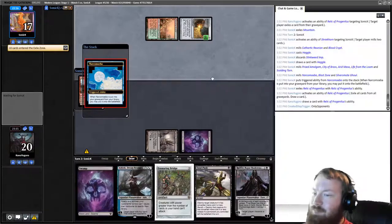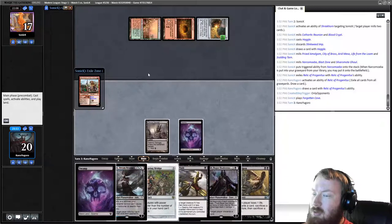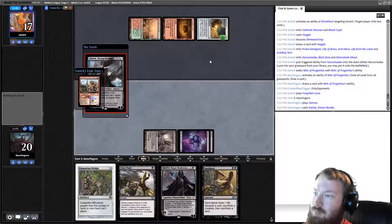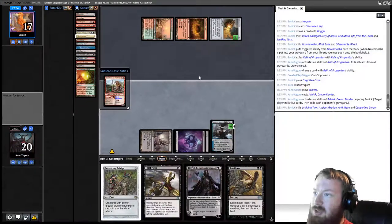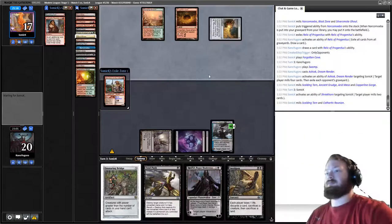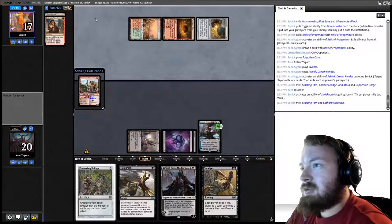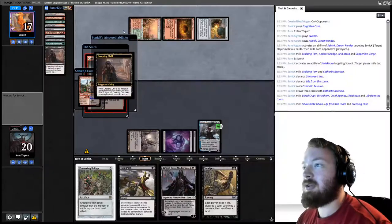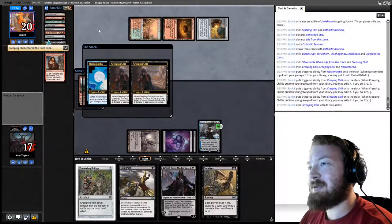Opponent mills two at their upkeep, probably loaming back Scalding Tarn. Cathartic Reunion dumps Stinkweed Imp and Loam — they dredge three Creeping Chills, a Narcomoeba, Silver Smote Ghoul, and an Ox. We untap, play the land, cast Fatal Push, then Ensnaring Bridge. Ashiok mills and exiles — hitting Amalgam, Reunion, Claim, and Mesa. Opponent shocks Stomping Ground and casts Merchant of the Vale.